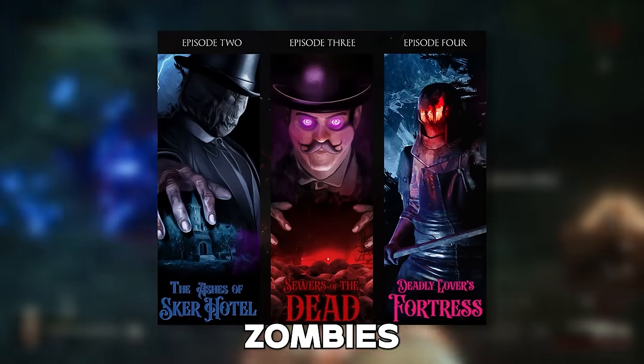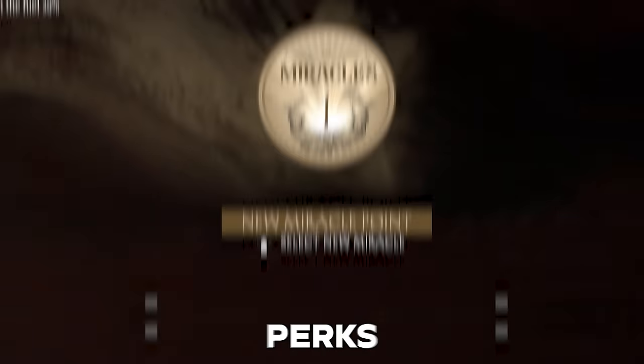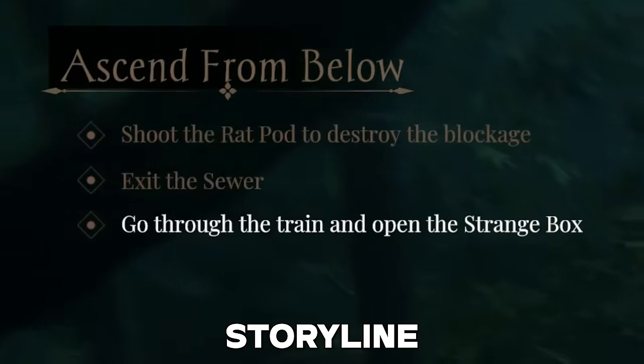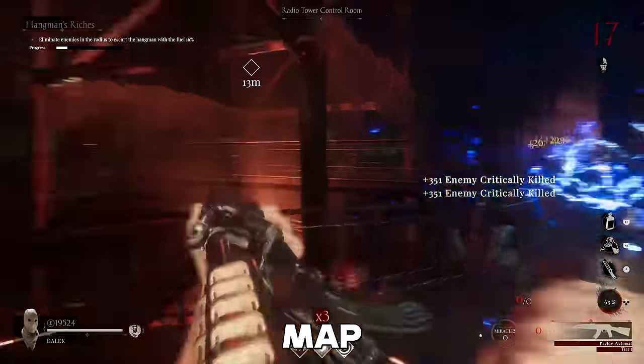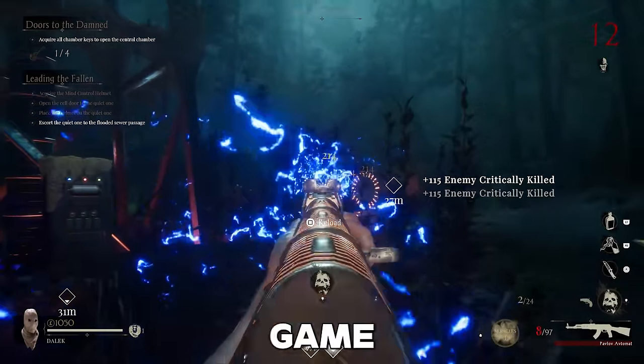It's launched with four round-based zombies maps with all the Call of Duty Zombie mechanics we know and love, like rounds, points, perks, pack-a-punch. Each map also has its own main easter egg quest with storyline, cutscenes, and even final boss fights. And that's exactly what we're going to do in this video by trying the Sewers of the Dead map. It's been so much hype for this game, so thank you Skur Ritual for sponsoring this. But let's jump in game.